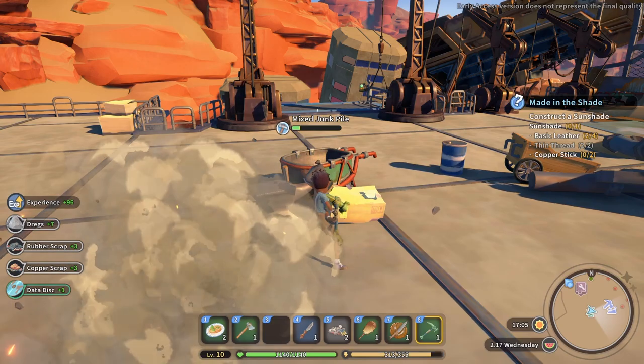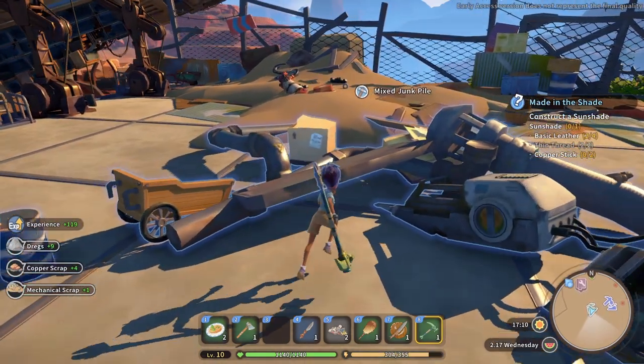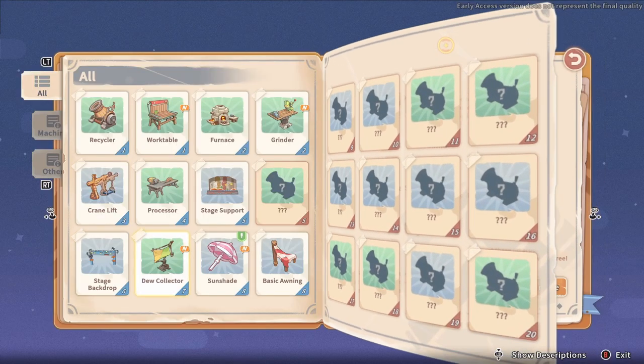Once you start scavenging old junk parts and mining the ruins, one of the resources you will find are data disks. You can use these disks in the research center to acquire information to upgrade your machines or learn the blueprints for new ones.